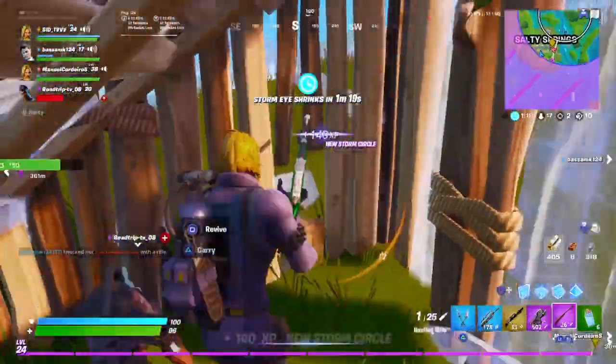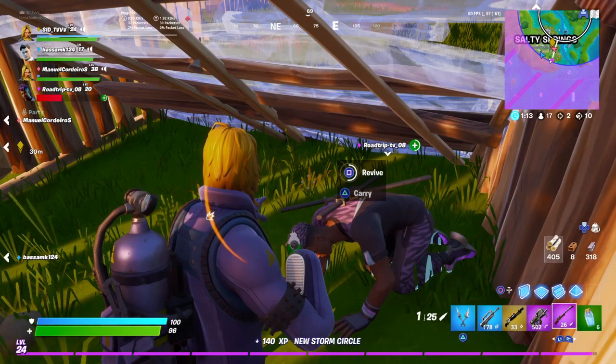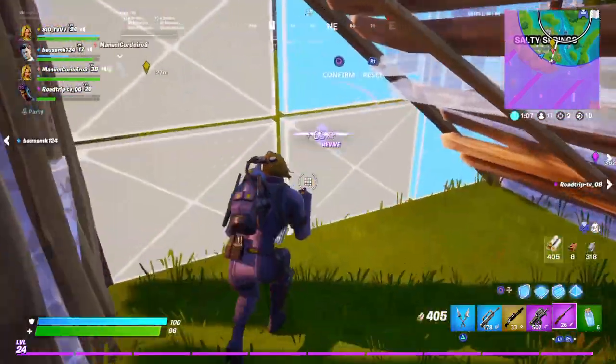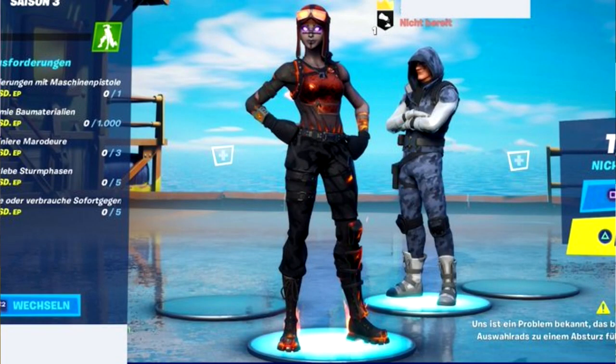The name of this skin in the game files is called Blaze — not molten renegade raider, it's called Blaze, and that is what they're naming it as of right now. When we look at the skin, you can see it's a completely different skin — it has a sense of fire in it, with flames going through the jacket and shirt, which hints at something specific.